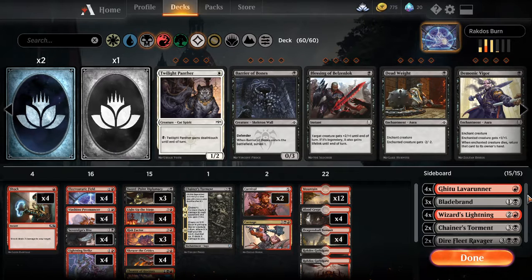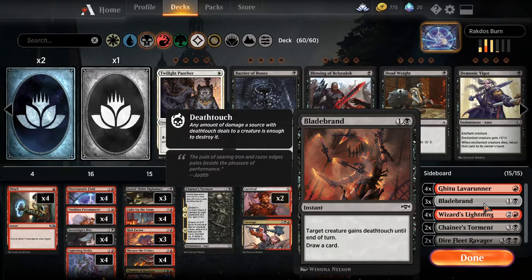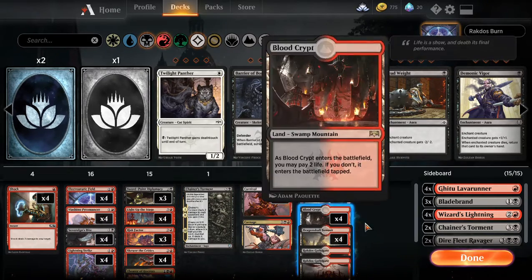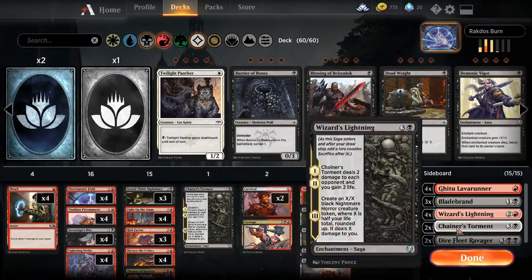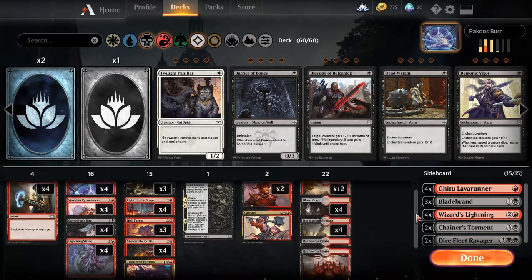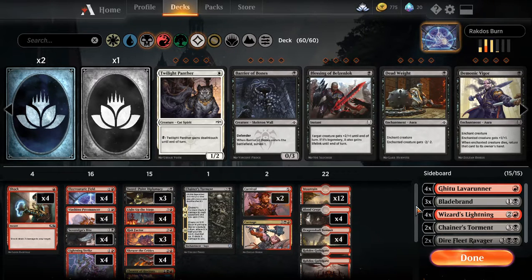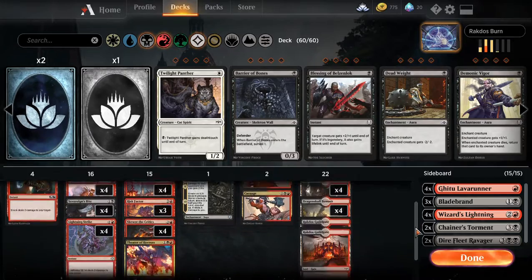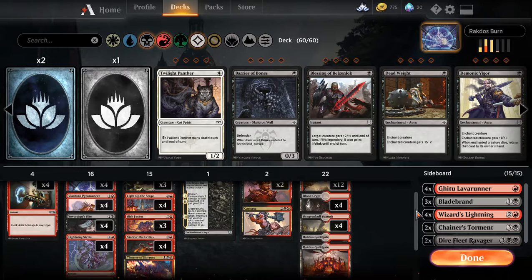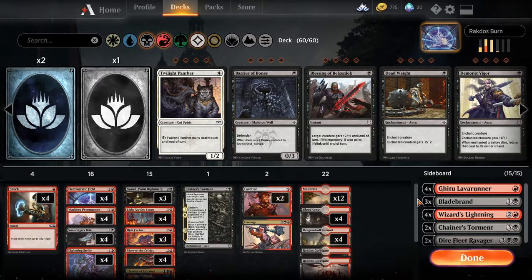Starting from Gitu Lava Runner — I didn't know that was in here. That's my sideboard, not coming into play this time. The deck has all the rare lands and two guild gates. I'm only running two Carnage Carnivals.